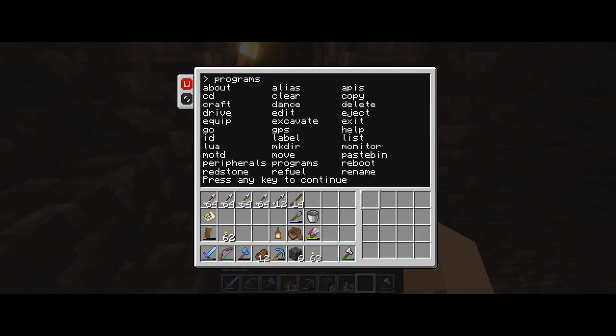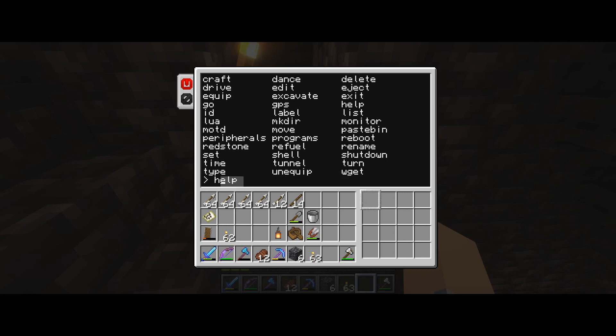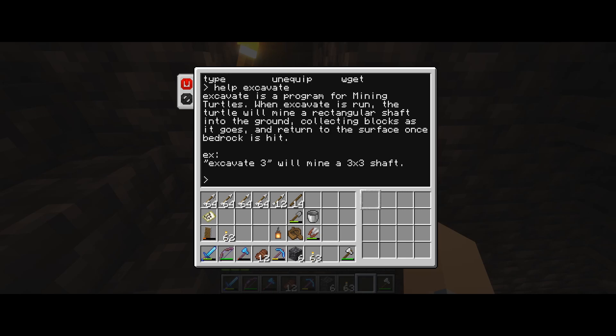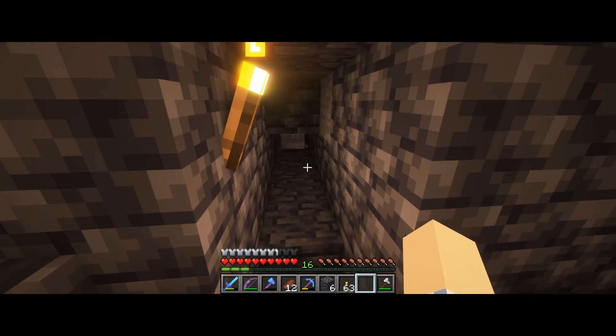I'm going to pull up the Excavate program and run Help. Excavate is a program for mining turtles. When Excavate is run, the turtle will mine a rectangular shaft into the ground, collecting blocks as it goes, and return to the surface once bedrock is hit. So I'm going to run Excavate and have it dig out a 10x10 shaft. And there it goes — I'll come back later to check on its progress.